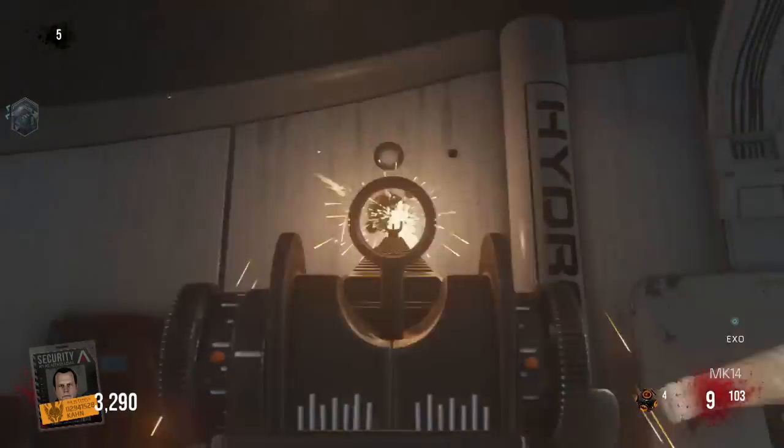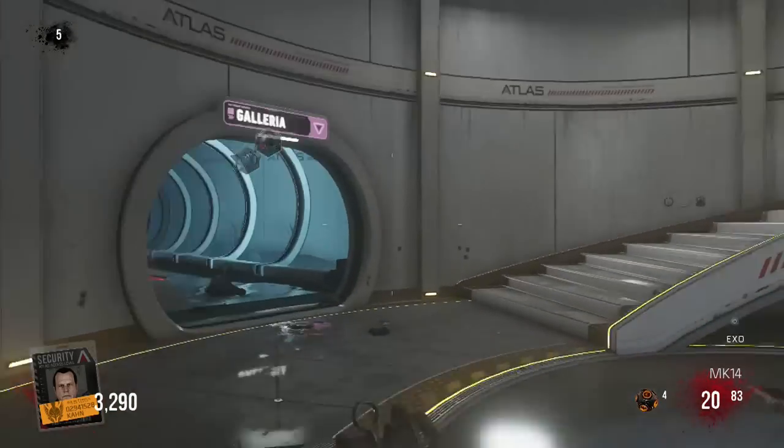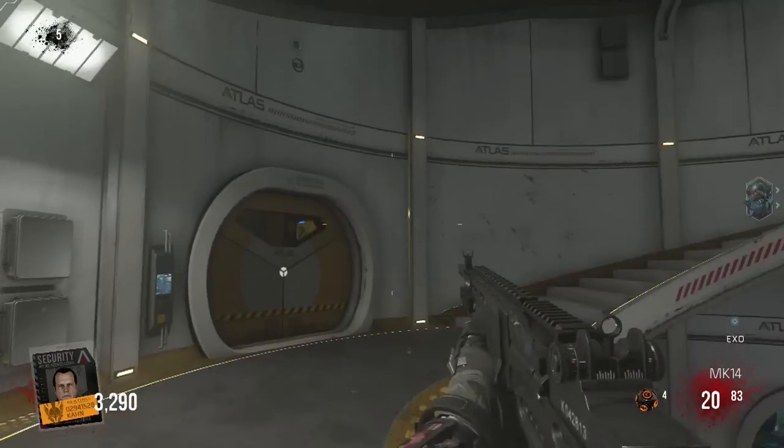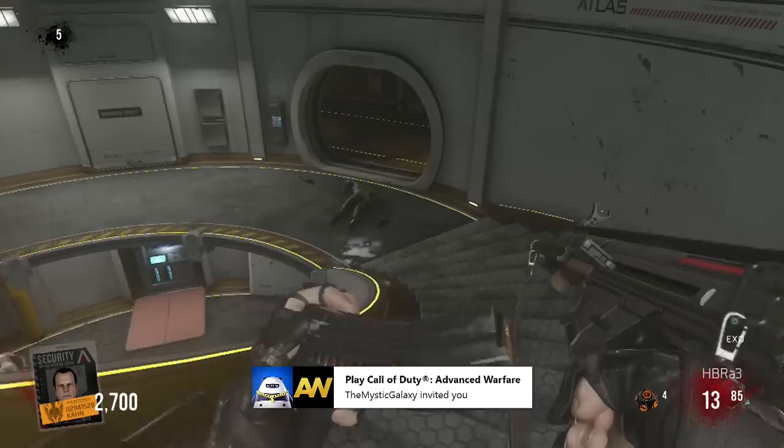I have the second video coming out, but basically what you want to do is you want to shoot these handles in the title room. They're these rotating things. You gotta put a lot of bolts into them — just pop them. There's three of them: one on the ground floor, one right here, and one shortly up to the right a little bit more.